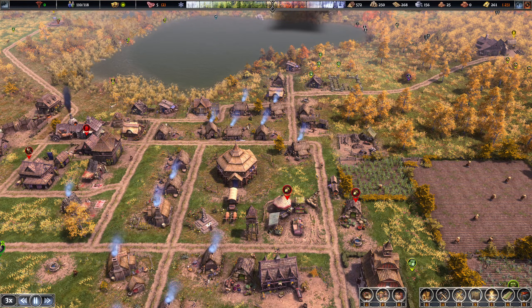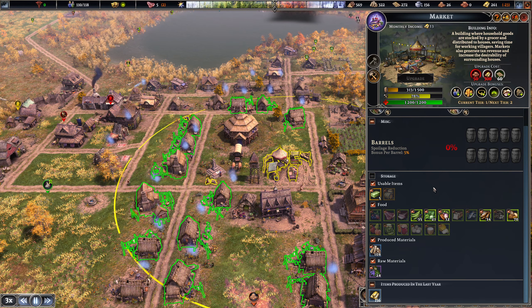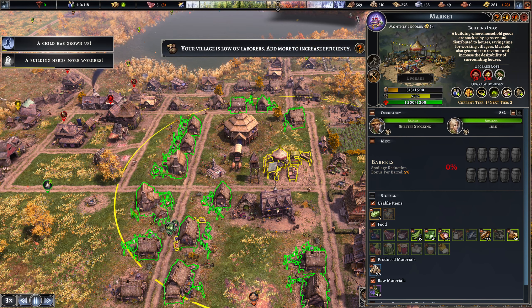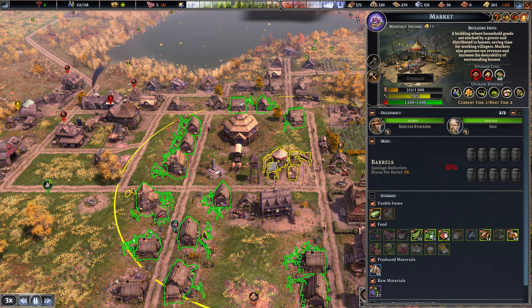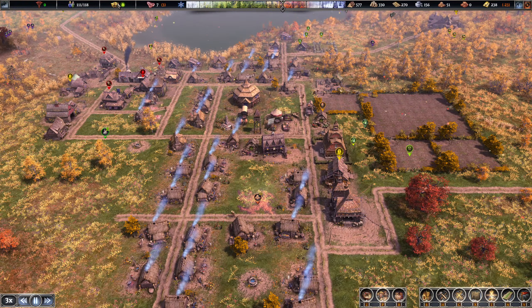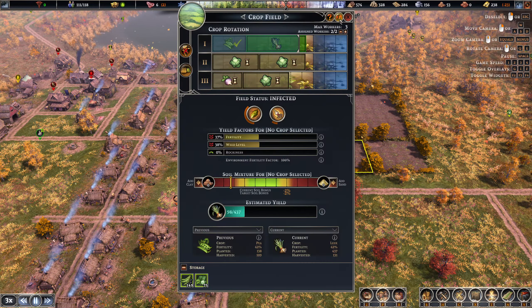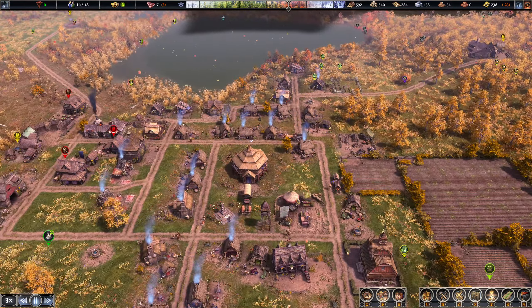A lot of food being spoiled. Having a look at the market here - again, the problem was the bricks, obviously gold ingots and stuff. Low on laborers. Everyone's very happy. Food stores - we've got seven months worth of food apparently. The farming season is going to come to an end. Once it has come to an end, as we've always done, we'll reallocate the workers.